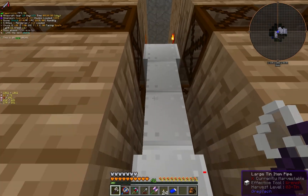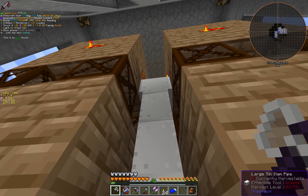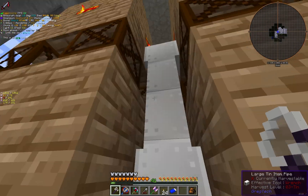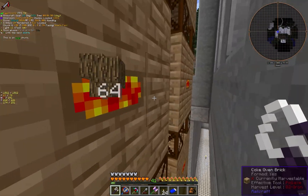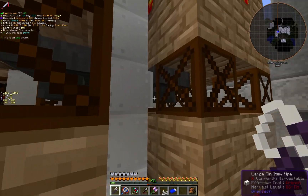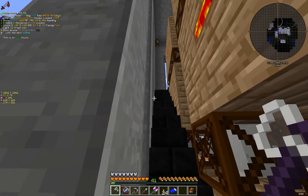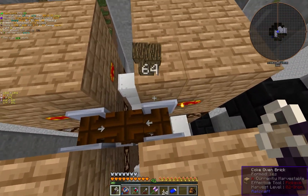I've got this pipe and another one on the opposite side putting wood into the coke ovens, and then over here this pipe — and the one on the opposite side, as you can see — are pulling out the charcoal with hoppers. And then if we go up to the top, we can see this is how I'm getting the creosote out.